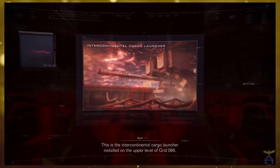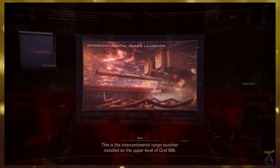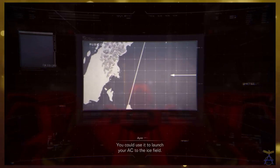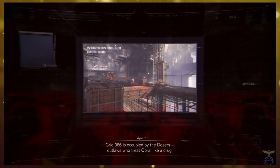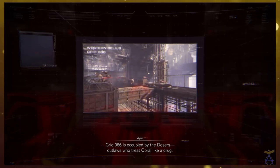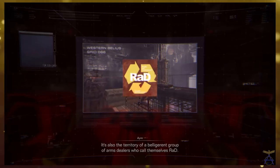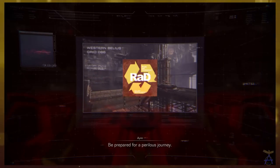This is the intercontinental cargo launcher installed on the upper level of Grid 086. You could use it to launch your AC to the ice field. Grid 086 is occupied by the dozers — outlaws who treat coral like a drug. It's also the territory of a belligerent group of arms dealers who call themselves RAD. Be prepared for a perilous journey.